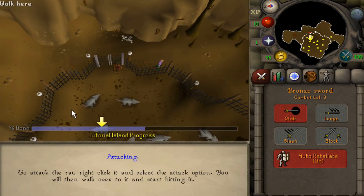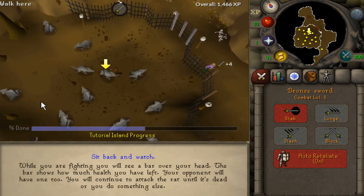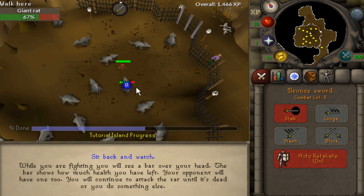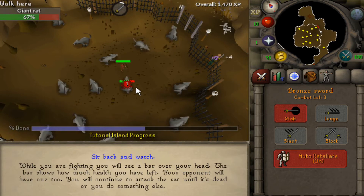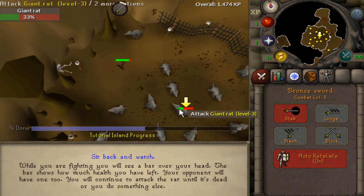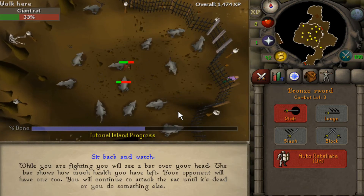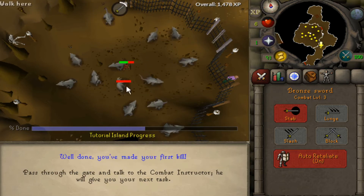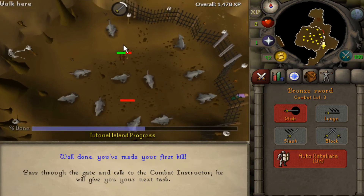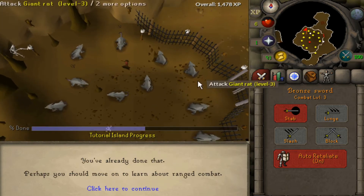In a classic RPG you gotta start with killing rats. Of course — it's very classic, just like in Oblivion. You only got hit once. He's almost dead. If you die you do drop all your stuff. You can eat your bread and heal. He killed it! You only need to kill one — he'll go back and teach you about ranged combat.